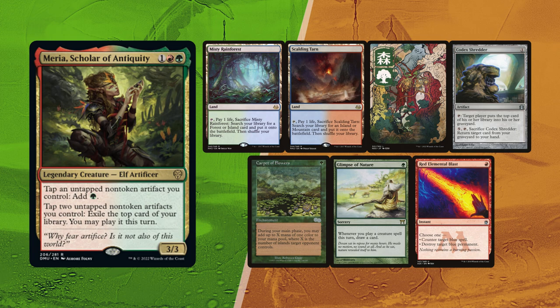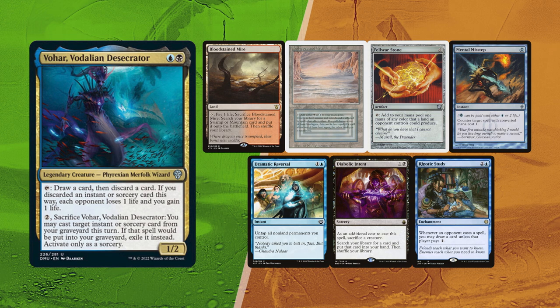Last but not least, David kept his first and versatile 7: Bloodstained Mire and Polluted Delta for lands, with a Fellwar Stone for ramp. Mental Misstep for stack interaction. Dramatic Reversal only needs Isochron Scepter, and the Ebolkin 10 can help on that. He still has Rhystic Study to maintain card flow or tax the table.